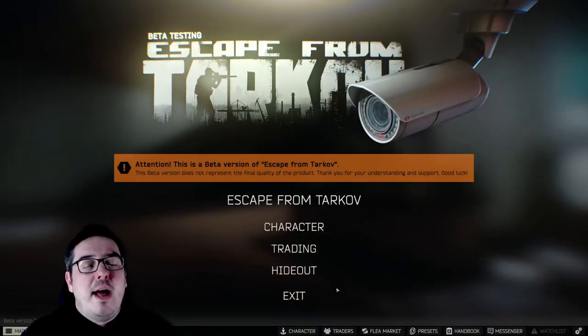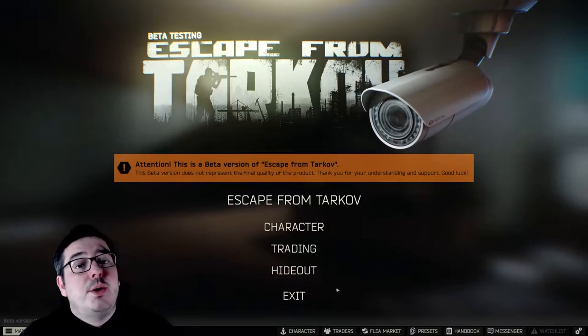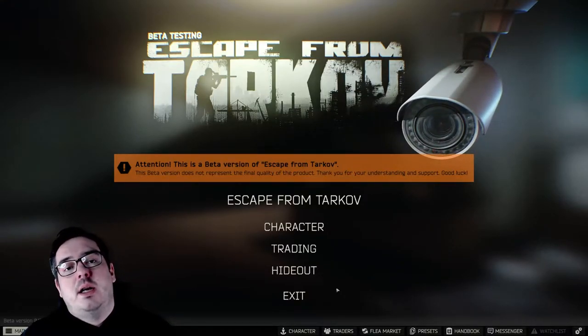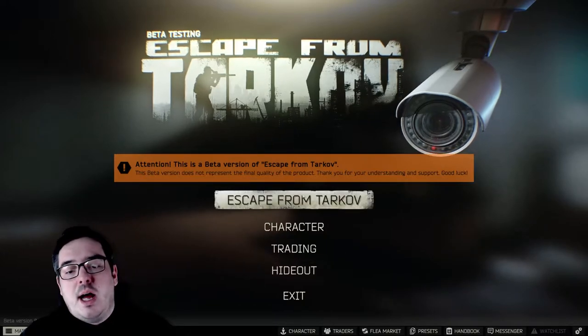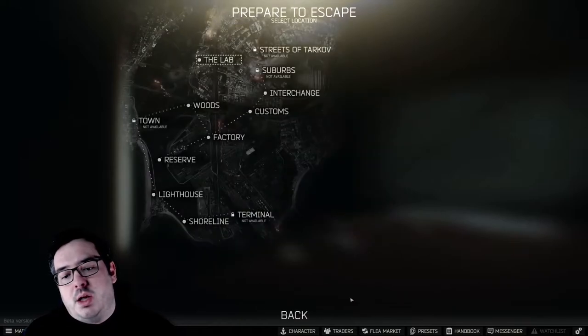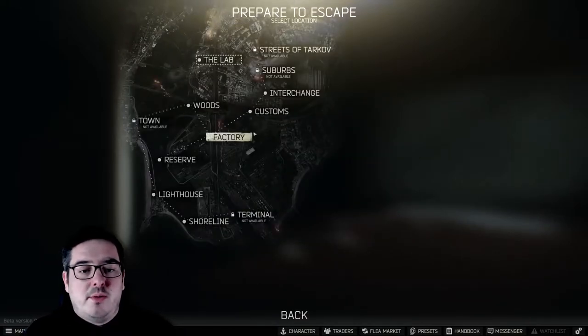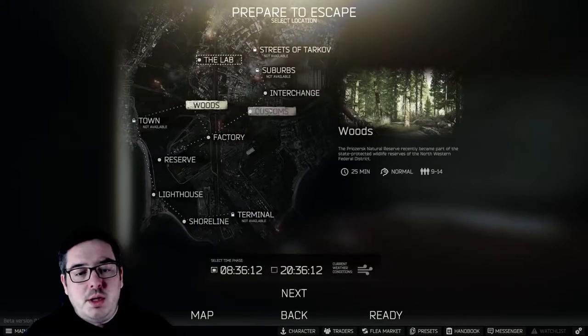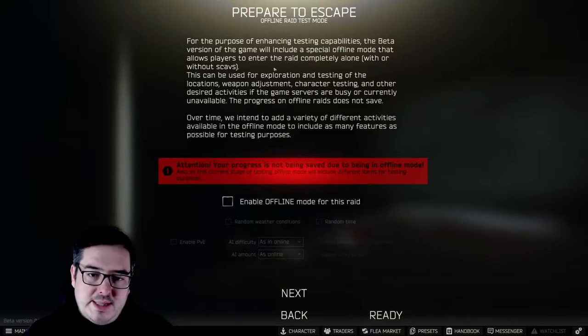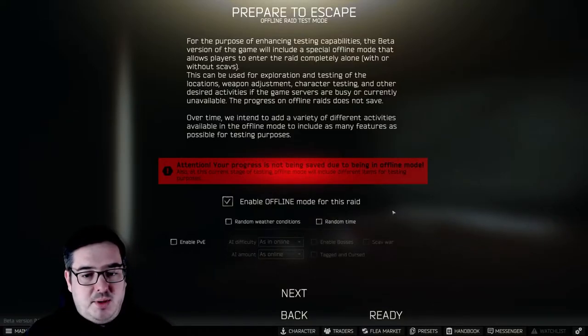You can use offline mode for every map. You can do it on labs, but you will need a labs key card to get in. I'll show you it now. When you go into a normal raid with your PMC, as if you're going into a normal raid, choose your map. We'll use woods, for example. Choose what time of day you want to go on. And then when you get to this screen, you're just going to tick enable offline mode.